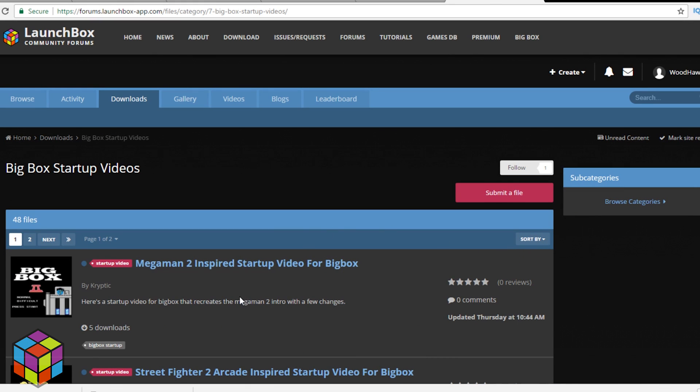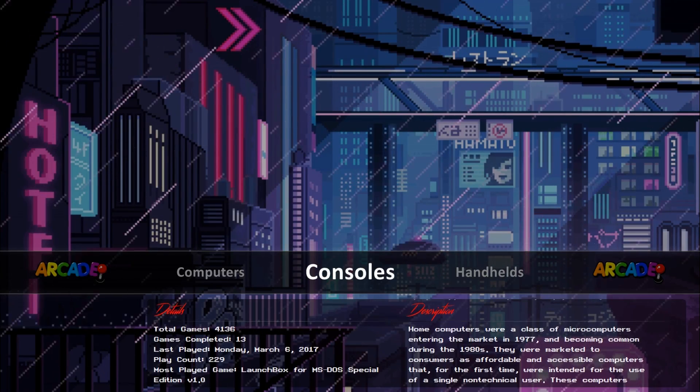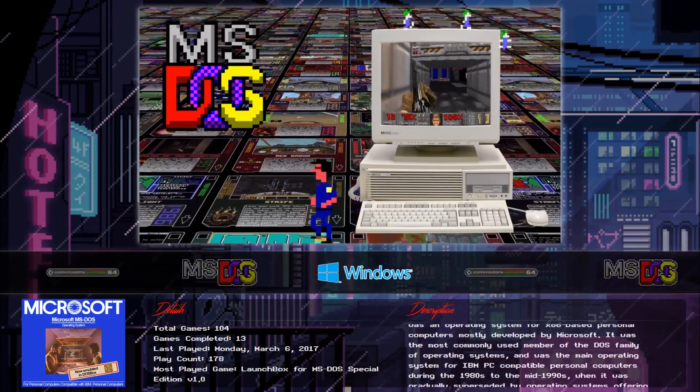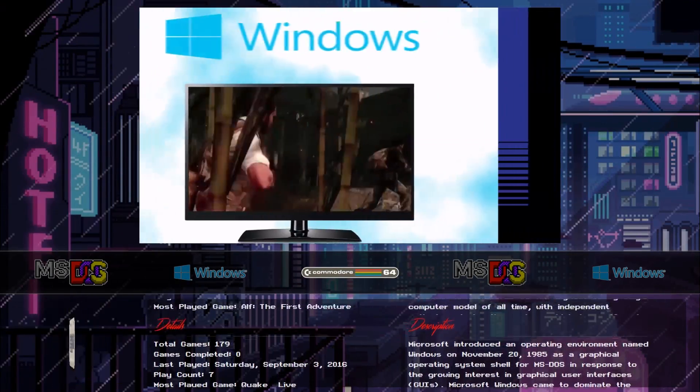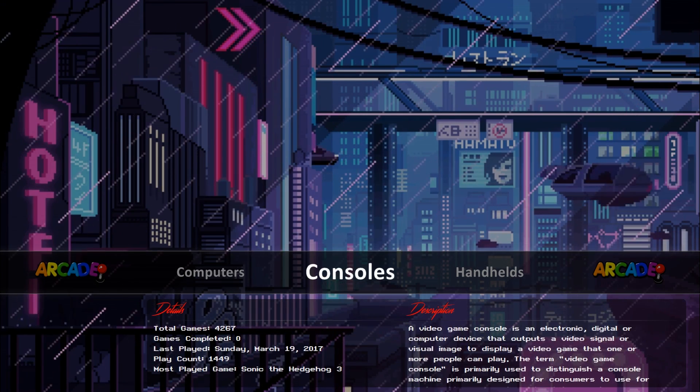For the first time, I'm going to ask you guys to help out. We are actually in need of new videos and logos for the four new platform categories. James Baker is already hard at work coming up with some awesome videos, but the more selection the better. We also need logo images for the wheels, so if you're good at building images, now's your chance to get one included with LaunchBox.